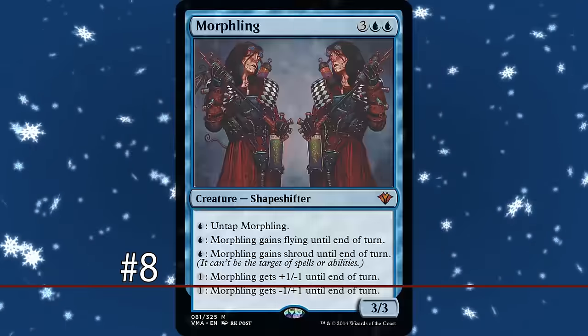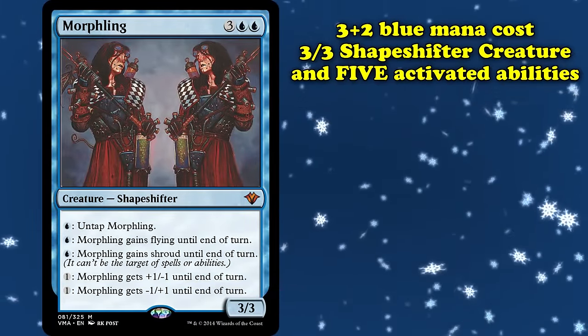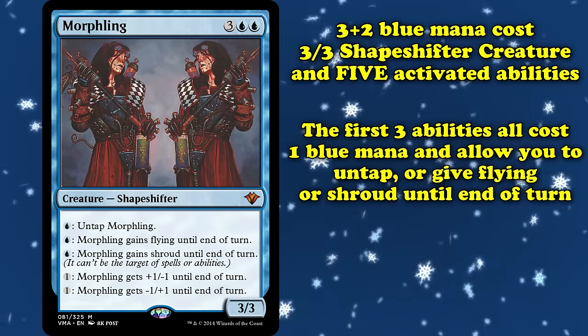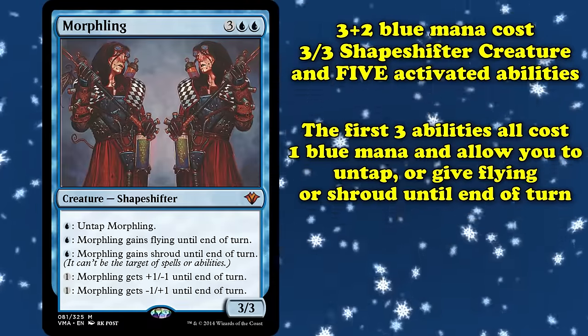And at number 8 we have Morphling. This creature costs 3 generic and 2 blue mana for a shapeshifter with 3 power and toughness and 5 activated abilities. The first 3 abilities all cost a single blue mana and allow you to untap Morphling, give it flying until end of turn, or give it shroud until end of turn, respectively.